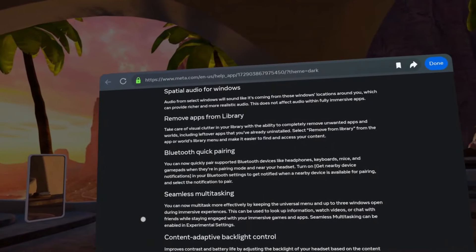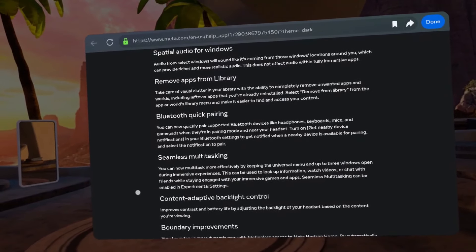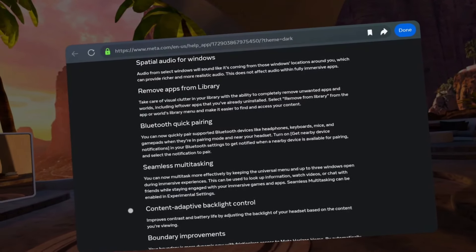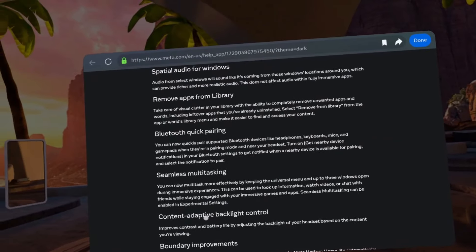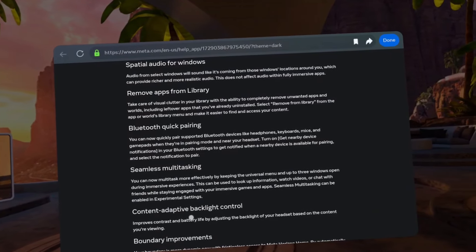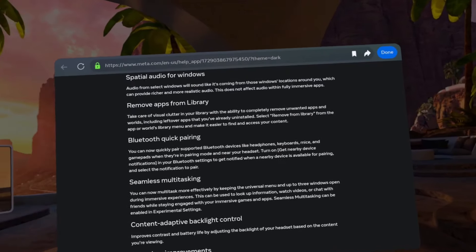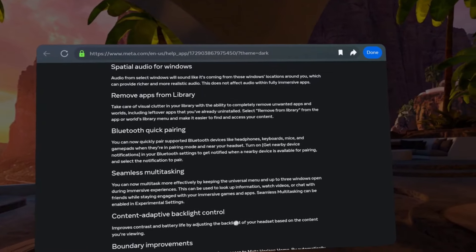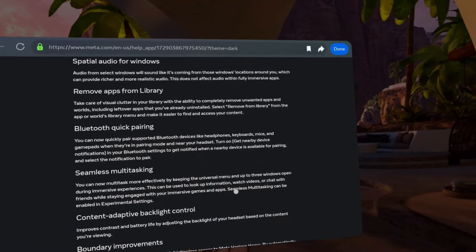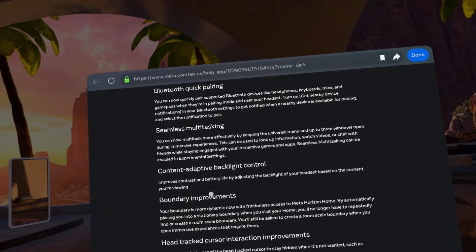Seamless multitasking — you can now multitask more effectively by keeping the universal menu and up to three windows open during immersive experiences. This can be used to look up information, watch videos, or chat with friends while staying engaged. I thought that was already a thing. So while in a game, you can have the universal menu plus up to three separate windows. Seamless multitasking can be enabled in experimental settings.